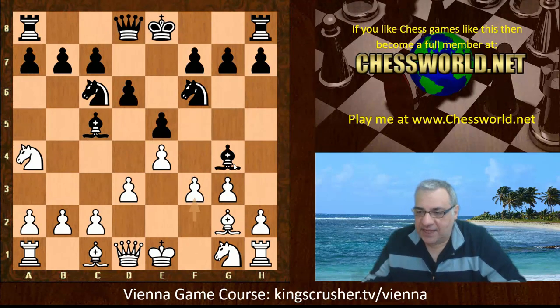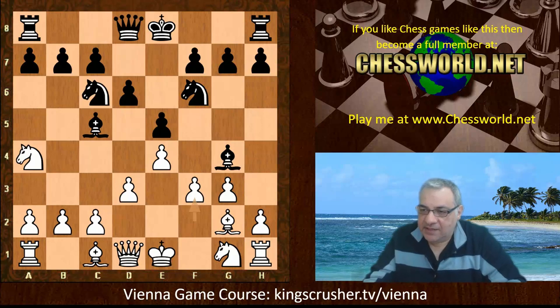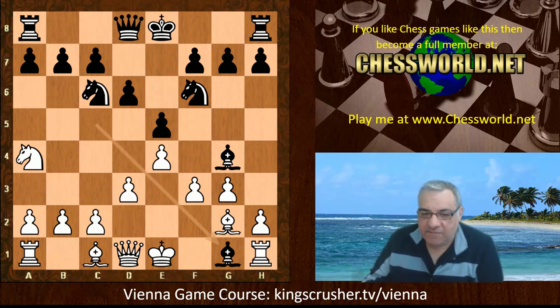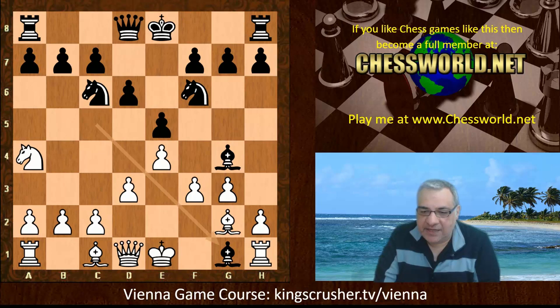Black actually plays Bg4, and here Boris plays f3 — so both bishops are attacked. Gligorić plays Bxg1. Which bishop should white take here? This is an instructive point in the game. Do you allow yourself double pawns, or do you take this bishop on g1? What would be your decision? Take five seconds to consider the upsides and downsides.